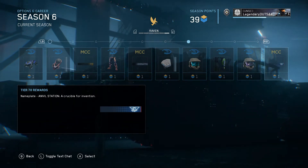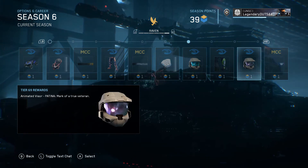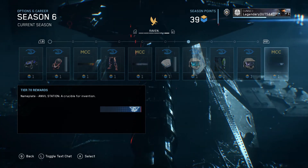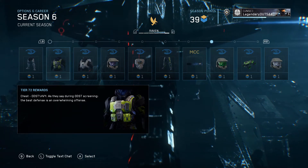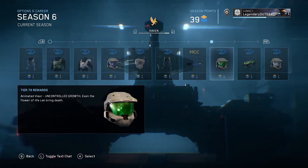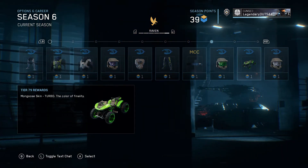That's an animated nameplate called The Blend — it's like camouflage, and it's animated. You get that at Tier 65. You also get the Veteran helmet, an animated visor, and a nameplate called Evil Station. Then Romo's armor and Romo's legs to build that character. A green visor and a green Mongoose skin.